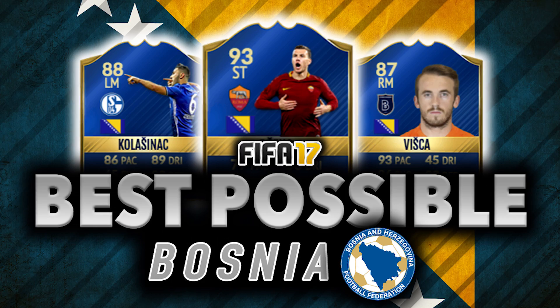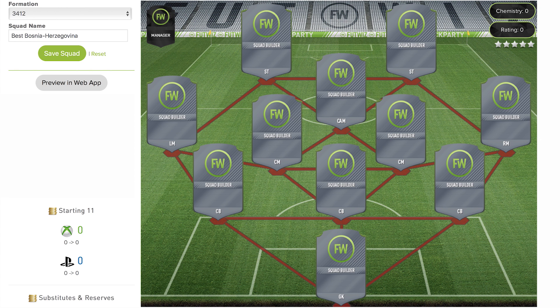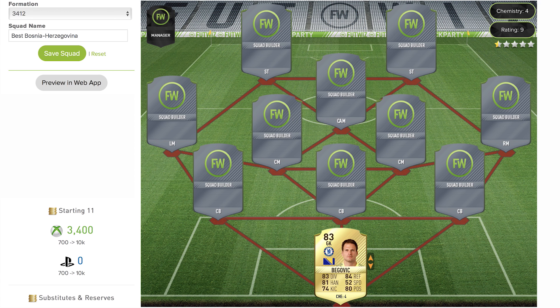What is going on guys, it's Drakesy back again with another best possible squad builder. Today's squad builder is going to be a best possible Bosnia-Herzegovina squad. As we can see on the screen, the formation we're going to be using is the 3-4-1-2. I am going through all the international squads on FIFA and building the best possible teams. This one was actually recommended by a commenter on the channel, so thank you very much for the suggestion.